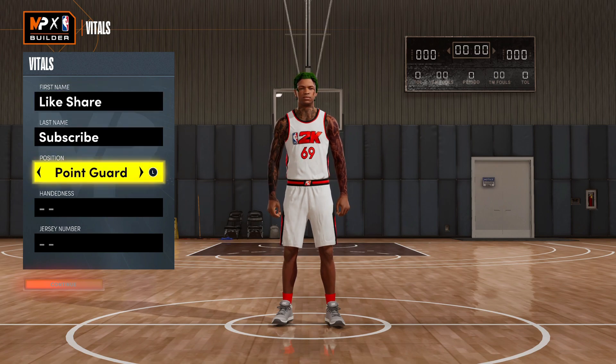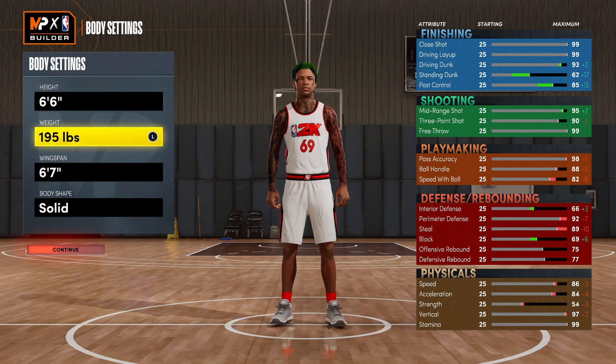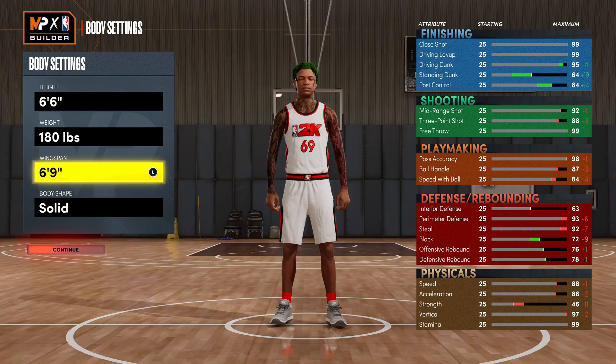We're gonna get right into the build. You want to go PG on this one and put it at six-six. Take your weight down to the minimum, and the wingspan you're gonna want to put at six-nine.